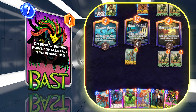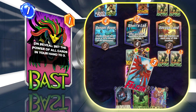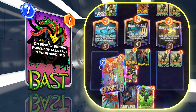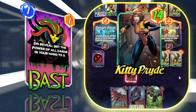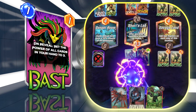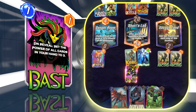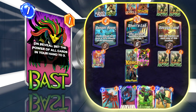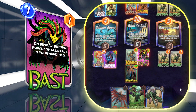Bast makes all cards in your hand three power, and this works with every single card in this deck — even Mysterio. The way Bast works with Mysterio is it makes all of Mysterio's zero-power clones into three power, turning Mysterio from a two-four into a two-nine in spread power across the board. Obviously with Hood, Bast turns him into three power — a plus-five power gain. The only caution: don't accidentally Bast your Demons, which are one-six. Play Bast before you play Hood and make sure Demons are out of your hand first.